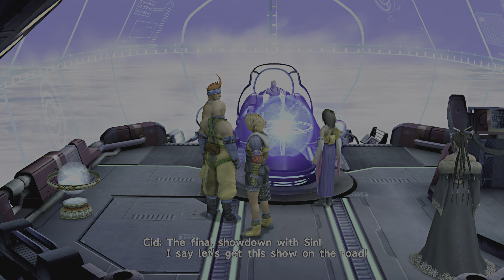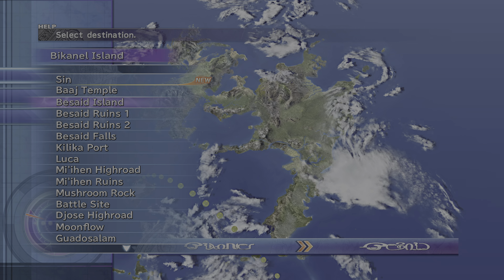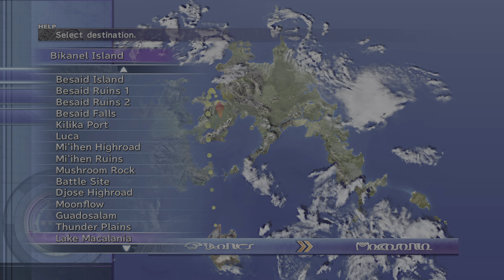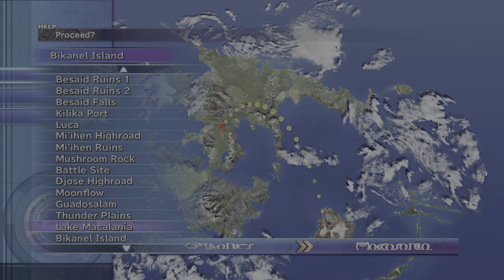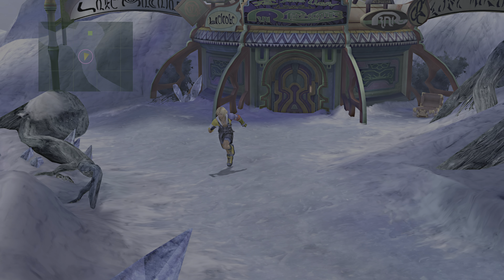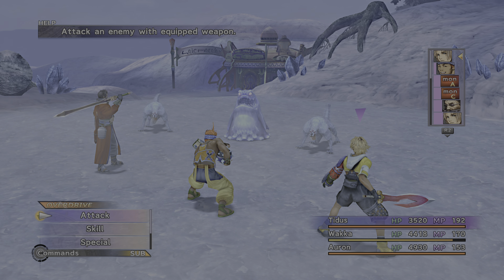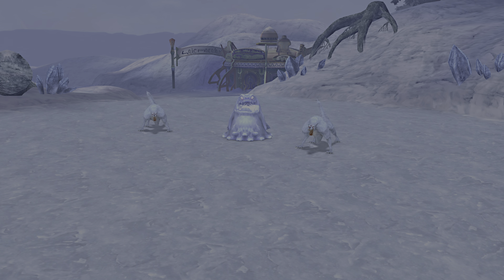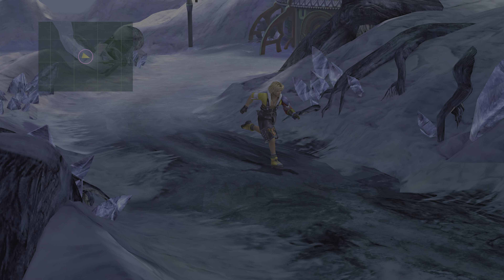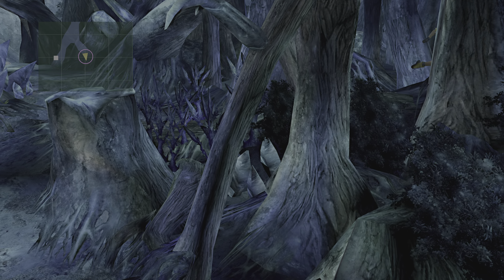We should maybe see if we can uncover Tidus's weapon Ascalon in that chest. Omega Ruins will sit there for now — we'll be there at some stage. And we'll head over to Lake Makalania to go and power up our celestial weapons.